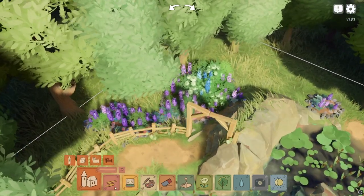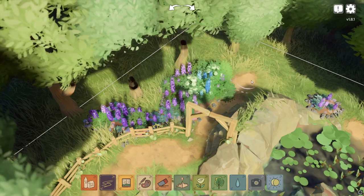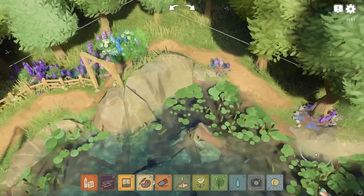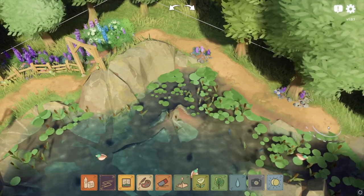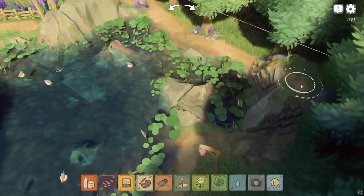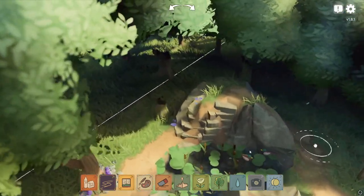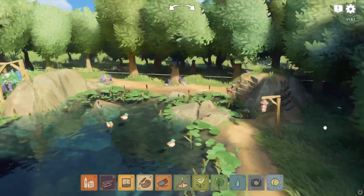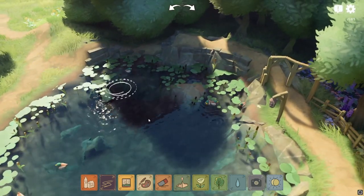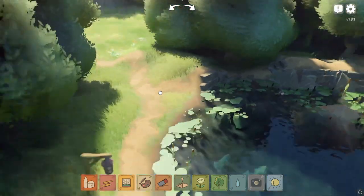Let's make a thinner path, all the way out here — and there we go. Oh there we go, that looks awesome! I love how they make the little stairs, it's so cool. I keep screwing up things but that turned out to be a good change.